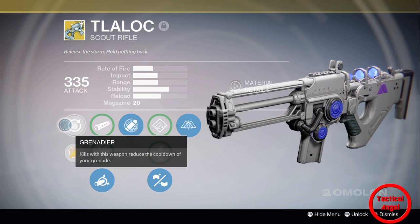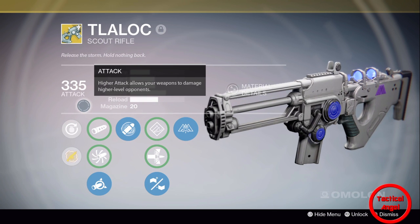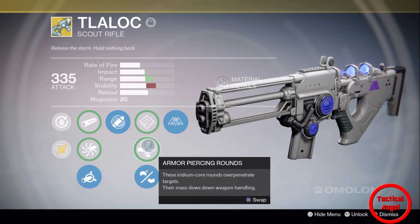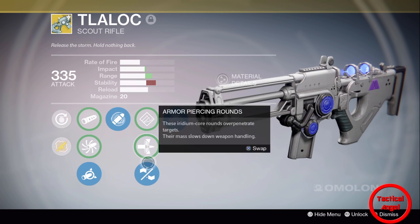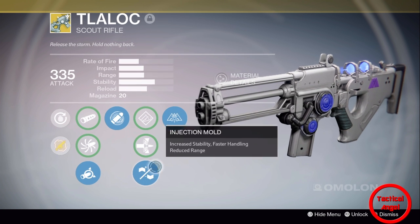Whether you're using your Nothing Manacles and scatter grenades, or using Voidfang Vestments and axion bolts — get a kill and your grenades come back quicker. In the middle tier, we got hand loaded, which gives more range and less stability, armor-piercing rounds for more range and a little more impact, or injection mode. I prefer injection mode for increased stability and faster handling — reduced range is fine because the scout rifle has enough range.